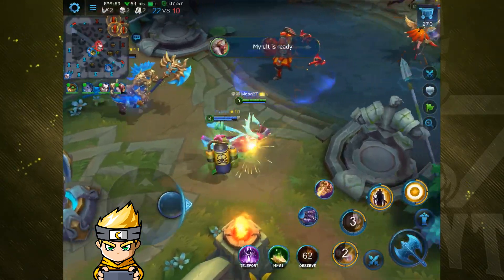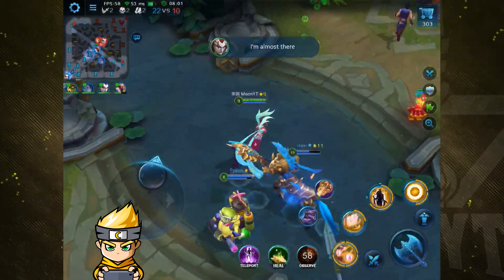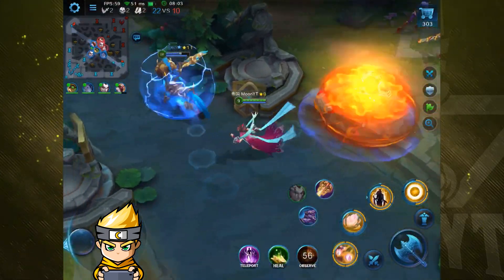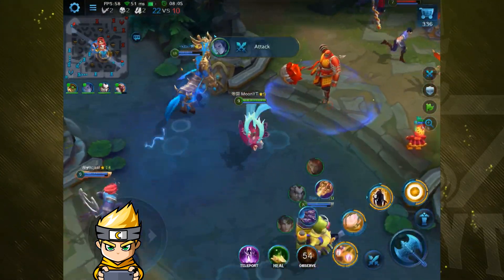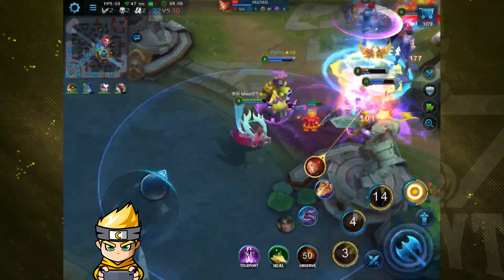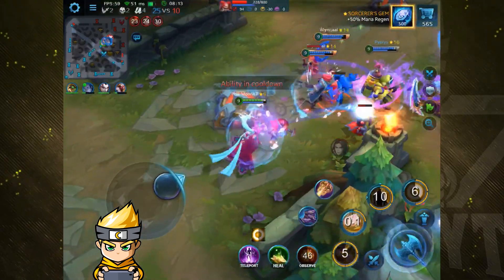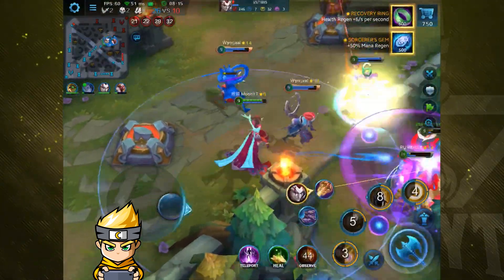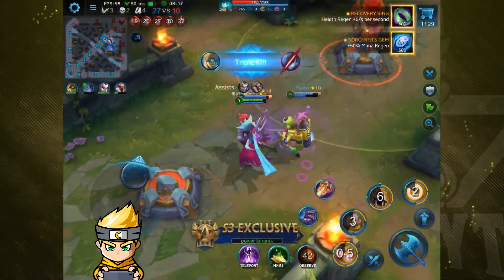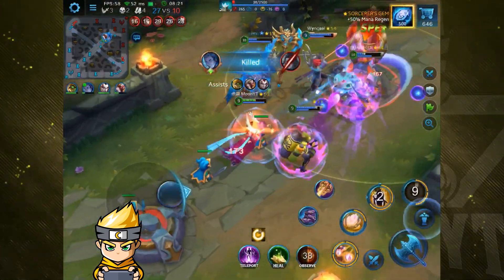Look at that damage — 20% damage. The longer they stall, the better it is. The real power comes from the stun in the team fight. So if we pop the ult and get the second in — there we go, at least we hit Brady. We at least hit two, and the team is demolishing everything. There we go, we take a kill on top of everything. And that is a team fight with the new hero, Lorelei.